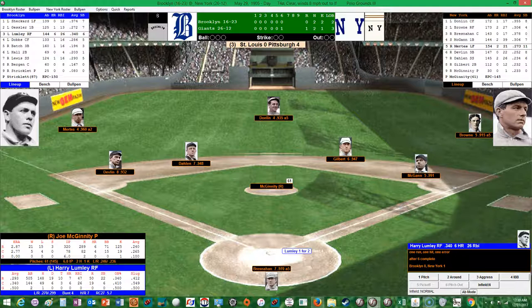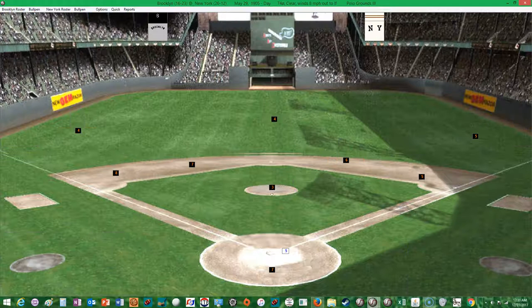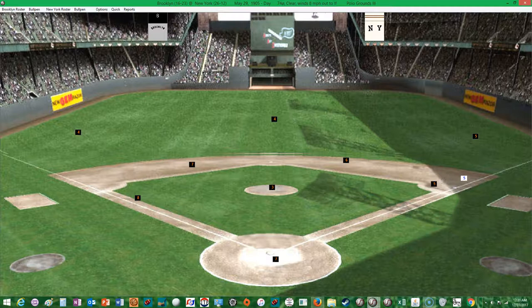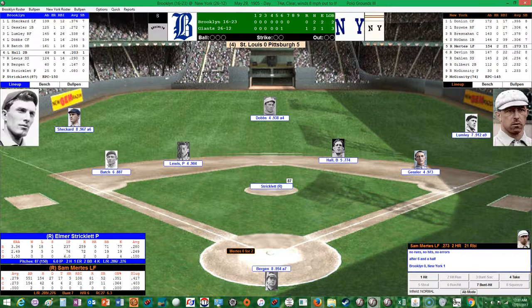McGinnity now with the lead. It'll be Lumley, Dobbs, and Batch in the Brooklyn seventh. Lumley's one for two with a single — he hits it a long way to right, but Brown's there for out number one. Dobbs, 0 for 2, hits a slow dribble to third — Devlin gets him. Two outs in the Brooklyn seventh. Batch, 0 for 2, flies out to Brown in right — they go in order in the seventh. After six and a half, Brooklyn 0, New York 1. The Giants would like to add to that lead and get some insurance.